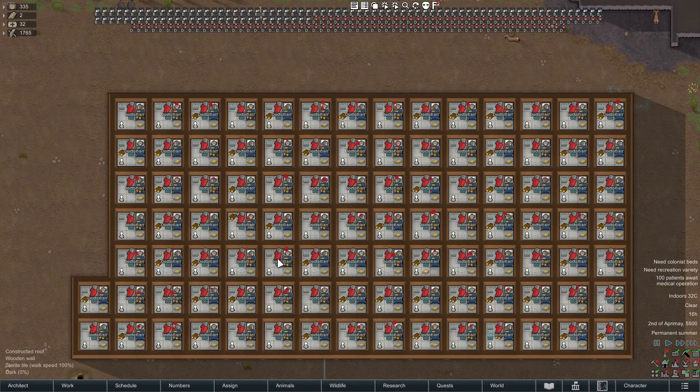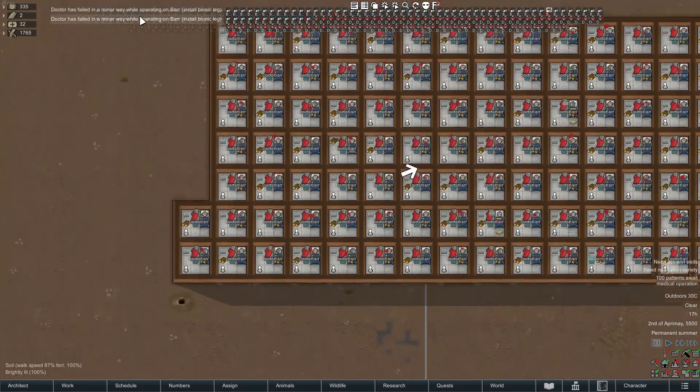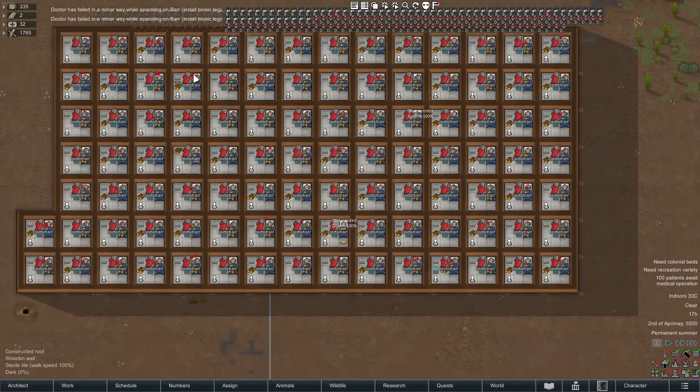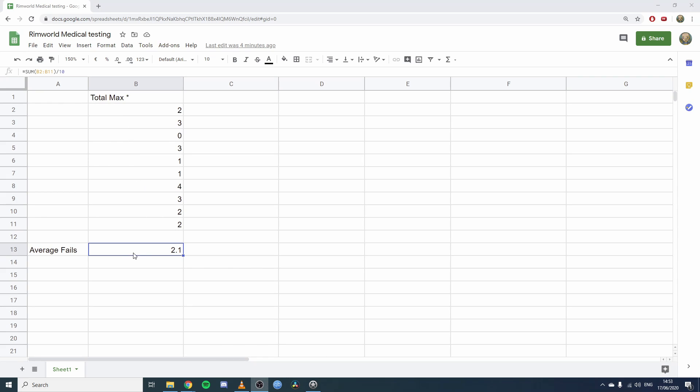Right here we have 100 doctors, 100 patients, and 100 bionic legs about to be installed. You can see in the top left the doctor has failed in a minor way while operating — two of the actual operations failed. It's just going to happen no matter how good your chances are. After testing that 10 times, we get an average failure rate of 2.1%, almost pretty much spot on. This is effectively testing over a thousand operations.